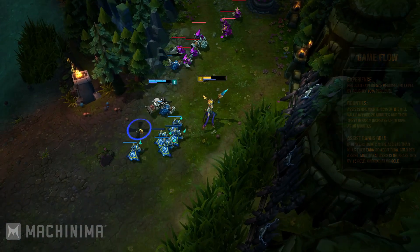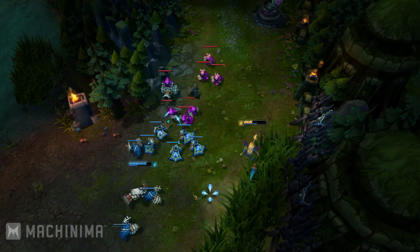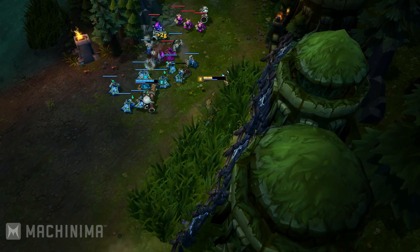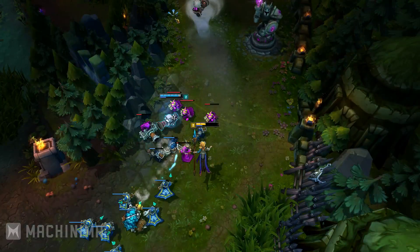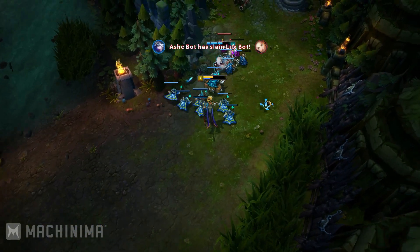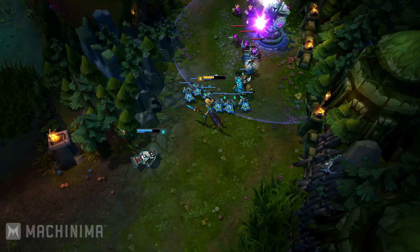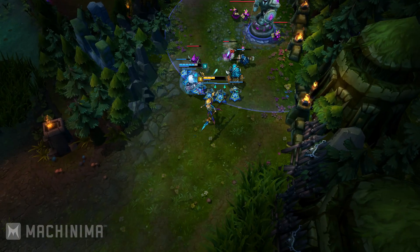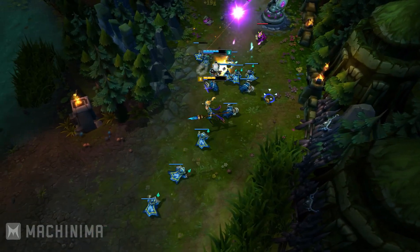To sum things up, you now have new gold income items, new masteries, you won't have to spend as much gold on warding and Oracle's Elixir like you used to, and you're even getting more gold on your assists. This leaves a lot more room for every support player to actually get the items they want instead of finishing every game with only a Ruby Sightstone and boots. Speaking of gold income and Sightstone, Sightstone is now pretty much mandatory — it gives you all the wards you'll be able to place as well as HP.